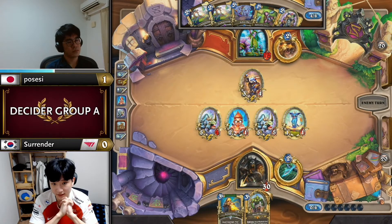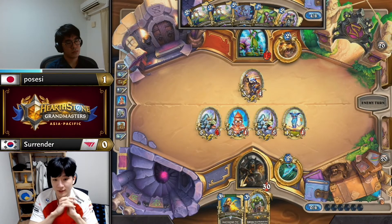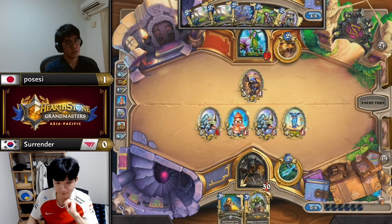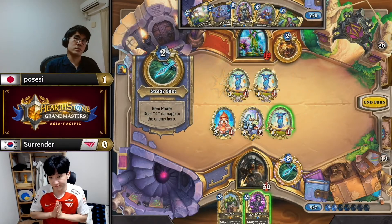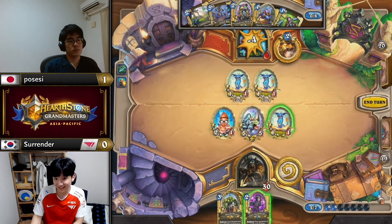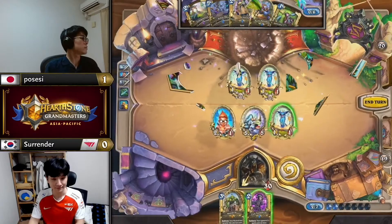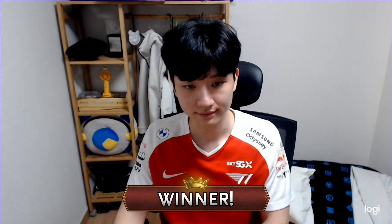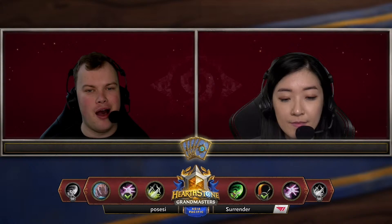Finally not having to have Face Hunter as the last deck in his lineup. Both players will have a win on the board — Possessy without Handlock now. We're looking at the potential for Surrender's Demon Hunter to get some work done. This is probably Possessy's soft target with the lineup — he has the Druid and the Warlock with Altar of Fire, but I don't think the Garrote Rogue has anything special to improve the Demon Hunter matchup.